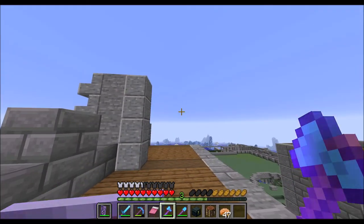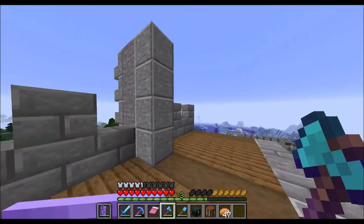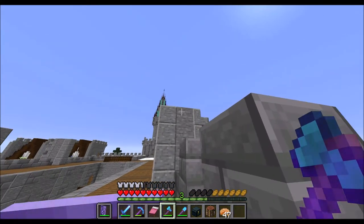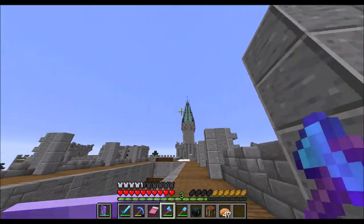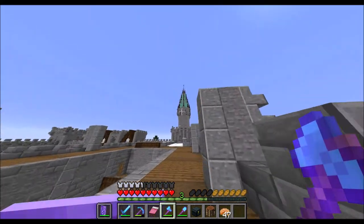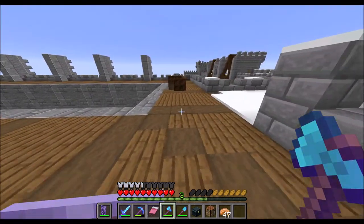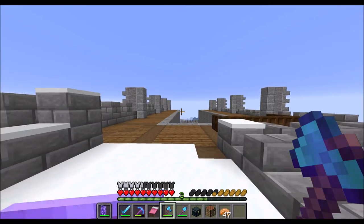I also think we should put a bit of a roof on this wall area on both sides. We have the crenellations here and the flying buttresses to help support the roof as well. I'm thinking like a half-slab slope on the roof here on both sides — it would go to this point, and then this area here would not have a roof. I think that would look nice. Let's see what we can do.